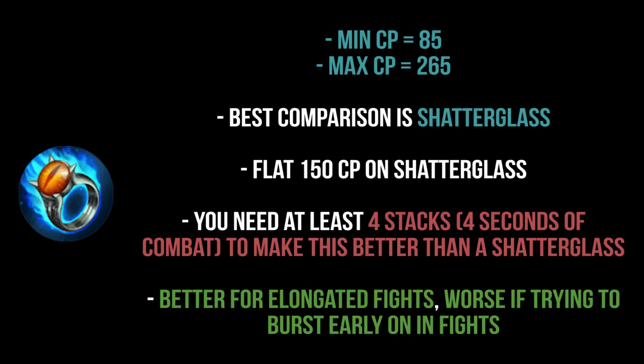Dragon's Eye favors high CP scaling ratio carries, but in general it's very versatile. The best comparison is against Shatterglass: Shatterglass gives you 150 crystal power, while Dragon's Eye ranges from a minimum of 85 to a maximum of 265. You need at least four stacks — four seconds in combat — to make it better than Shatterglass, and you need to maintain above that to keep the advantage.